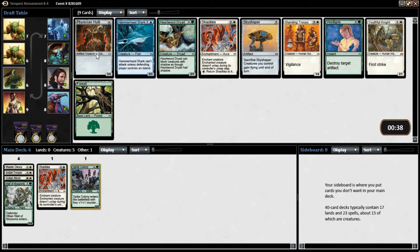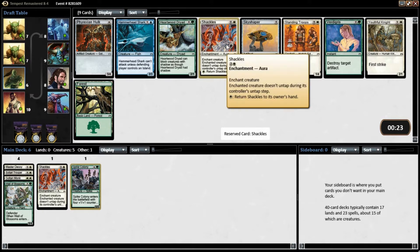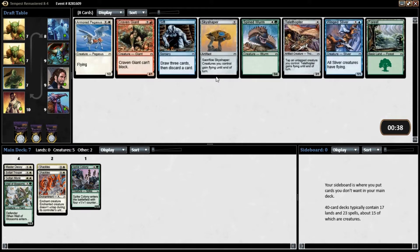Pyrexian Hulk — that's a possibility. What else is in here first? Oh, there's a Youthful Knight. I think that's where we want to go. There's also another Shackles. A lot of Shackles showing up here. The question is, can you keep passing the creatures? I think the answer is yes — let's just get our removal now. We'll get our creatures; they'll come to us. I hope.